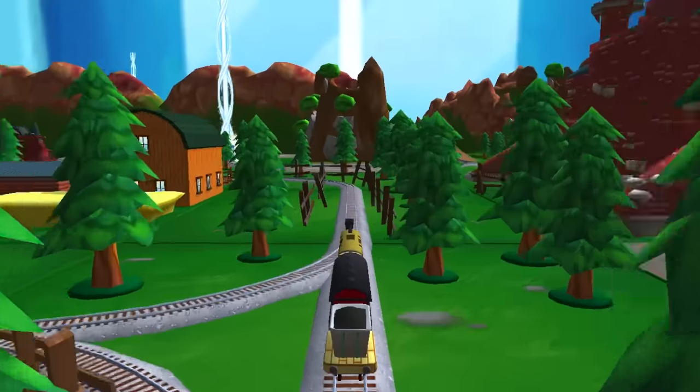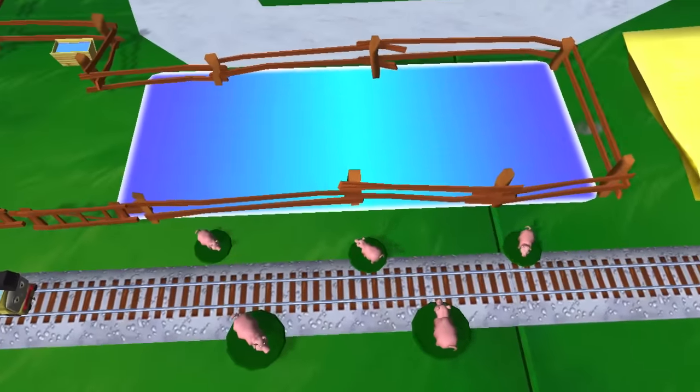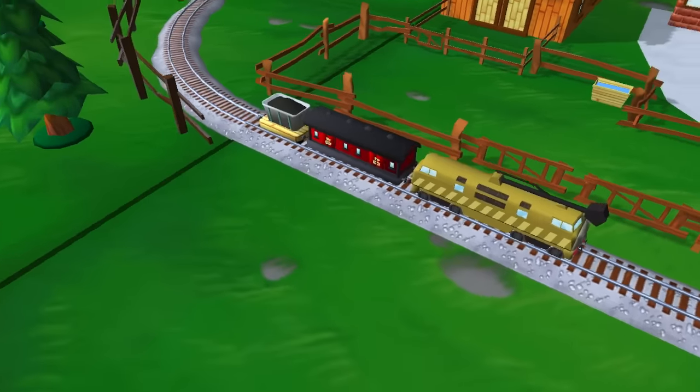Welcome back to Kids Toys Play. Today we're playing Magic Tracks — Magical Tracks here on Thomas Mobile. Looks like we got some pigs running out here already. Diesel 10 is our engine of choice. Let's get him and Pinchy going through here.